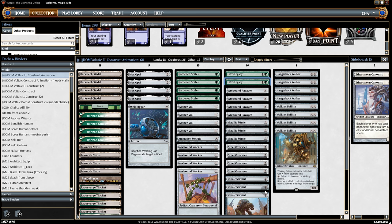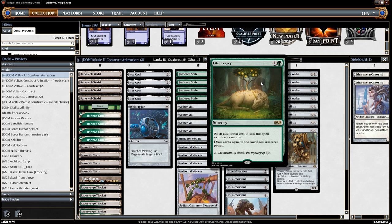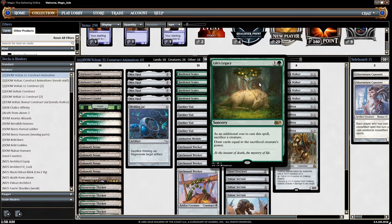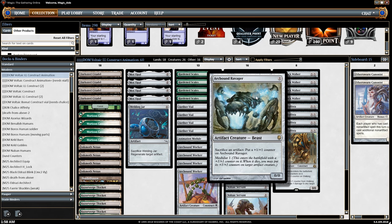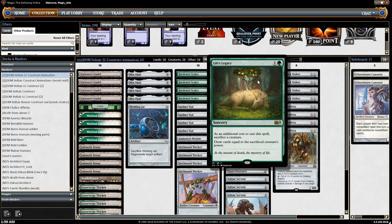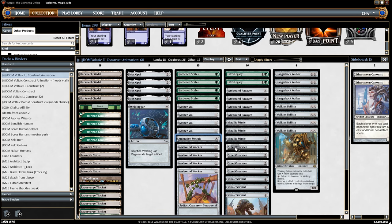As far as Life's Legacy goes — it felt a bit underwhelming in practice. There were times when Arcbound Ravager became a 12/12 and we'd sack it, draw 12 cards with Vials and Servants out to play a bunch of stuff — but that was in practice. In the league games it felt like dead weight. It has a ton of potential with modular, Worker, and Ravager, but it's not instant speed and it opens the deck to risk. If we sack a Ravager targeting a creature, they could kill that creature in response.